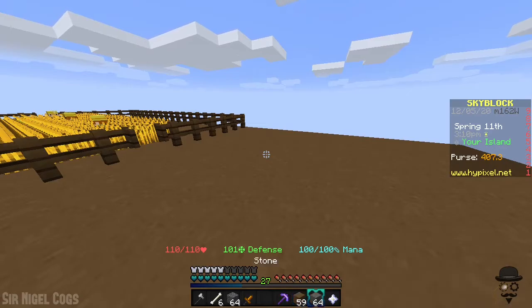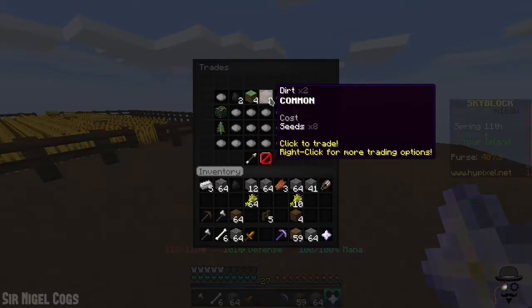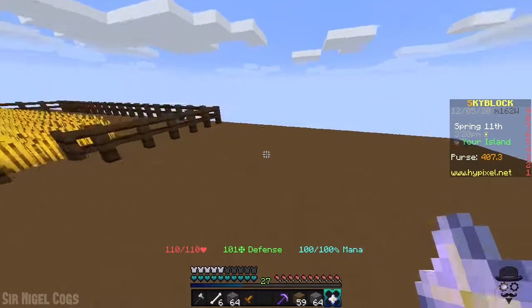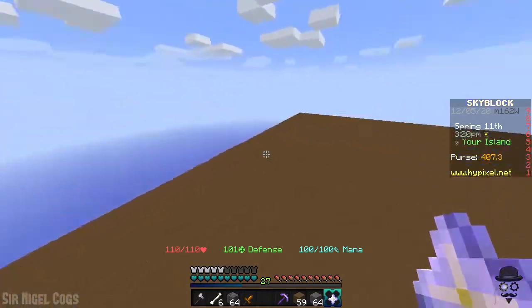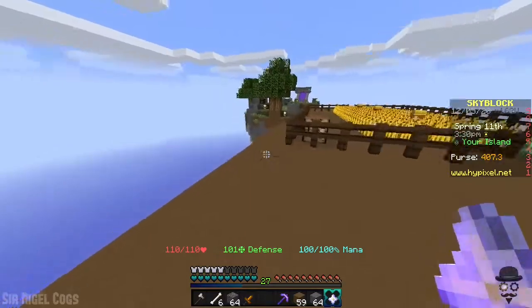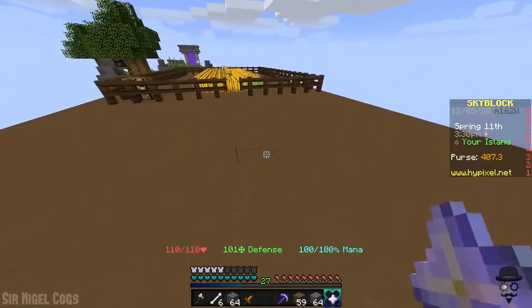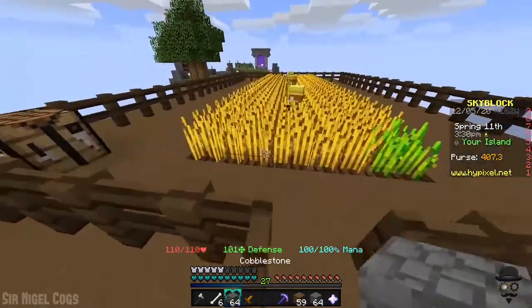Rather than buying my dirt, I've been getting it through the trade menu here. I didn't know about the trade menu before, so that's pretty handy. And I have an idea for how I want to enclose this area — what sort of fence I want to build. If my idea will work, let's give that a try.